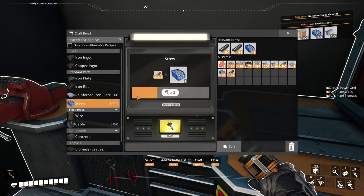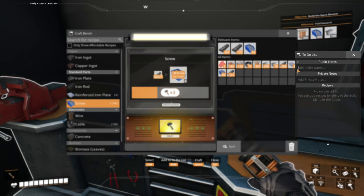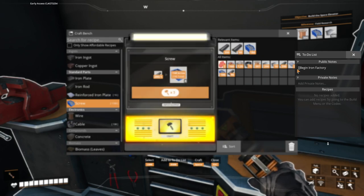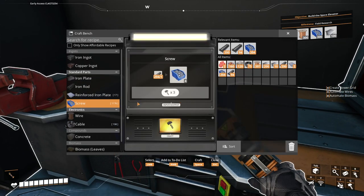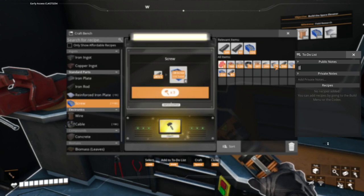I said we were going to automate screws, but I think it'd be good to finish the milestone — not only a milestone but the end of tier one. Let's see if we can make enough screws. While we're doing this we can plan out our next to-do list. For the next episode we are going to begin an iron factory.